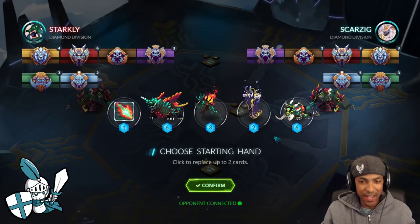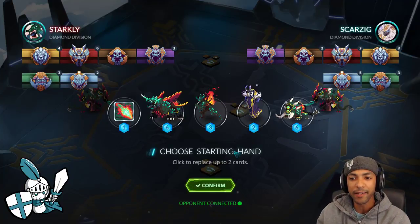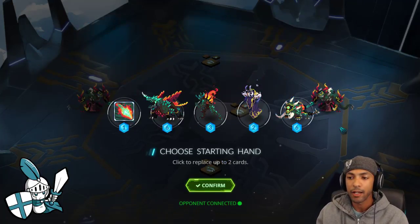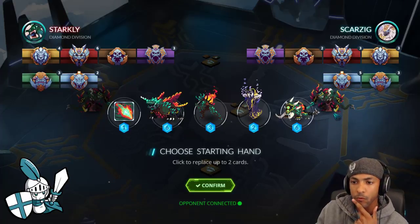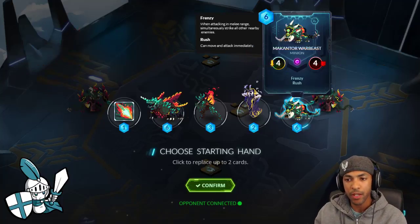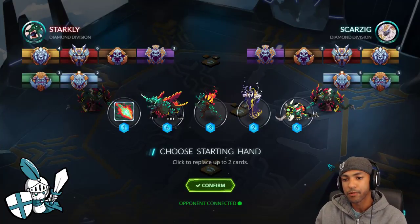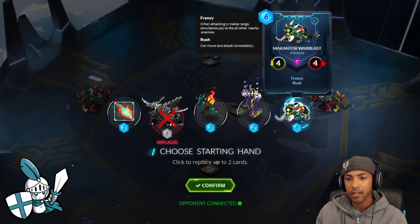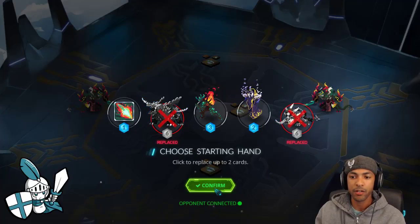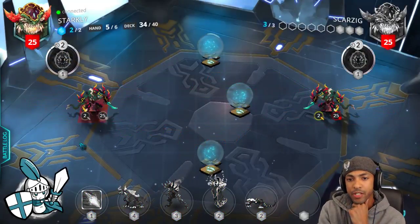That's basically the main strategy: run your opponent out of answers, take over the board, and win. For game 2, we've got the same opening with Cryptographer and Propagate Rage. The difference is if our opponent opens with a Golem Metalurgist, we can do Cryptographer on the Mana tile, Propagate Rage, and then Lava Lance onto his 2-drop. I'm going to replace Dreadnought and Warbeast because we have potential to get Metalurgist Ragebinder or something like that. Let's see what our opponent opens with.